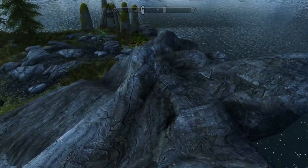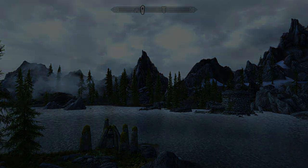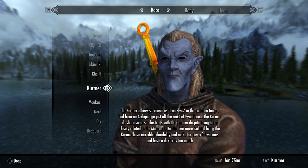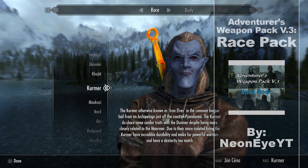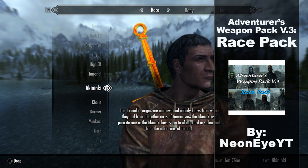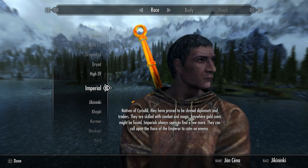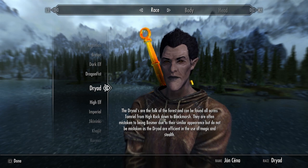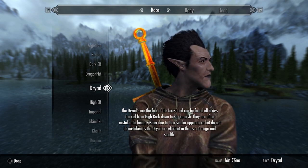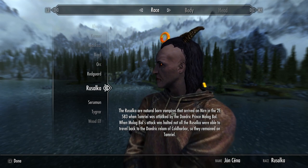The first mod of the day is going to require us to change our race, so let's go to the race menu. You don't need to scroll because one of them is right here — Adventurer's Weapon Pack v3 Race Pack. This is going to add seven brand new races to the game, all with their own unique skills, base perks, and basically how it's going to set you up for your role playing.